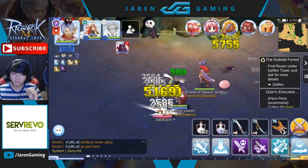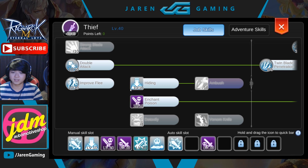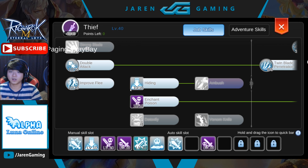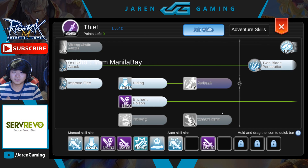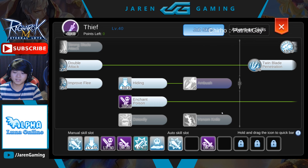For dagger build skills, your damage relies mostly on double attack. Get double attack and improved flee. Hiding and ambush are good skills — ambush is quite useful for PvP, allowing you to use it before coming out of hiding. Enchant poison adds damage to your attacks when you poison the target, amplified by enhanced enchant poison which grants bonus attack when enchant poison is active. Note that enchant poison turns your weapon into poison property, so you may not hit well against ghost or poison monsters.